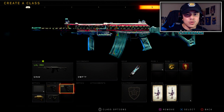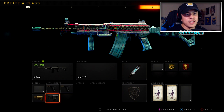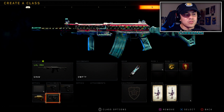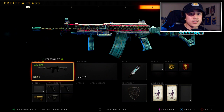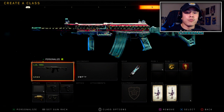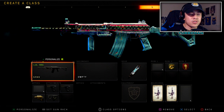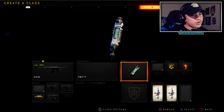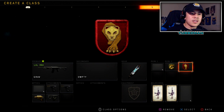Then we got Stock for mobility and strafing, and Quick Draw to aim in faster — speed is everything with this weapon. Without Stock and Quick Draw it feels too slow and sluggish, so those are key attachments. Play it like an AR — it's good on medium to long range maps, and on smaller maps pre-aim around corners. Then Stim Shot because we're playing a little more aggressive, so being able to heal faster is going to be key.